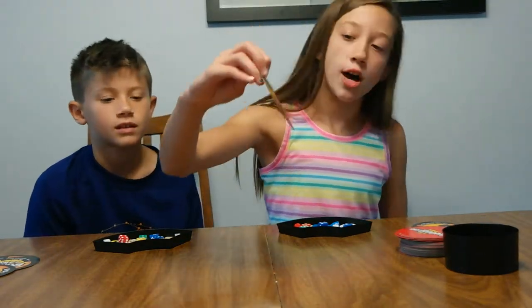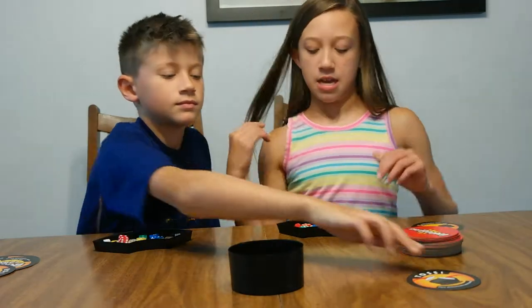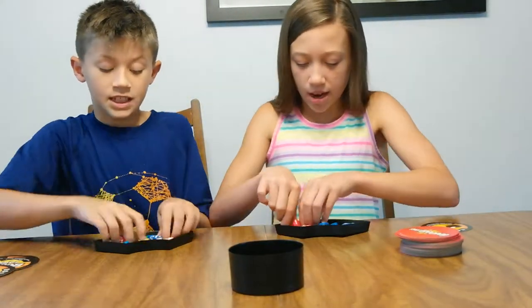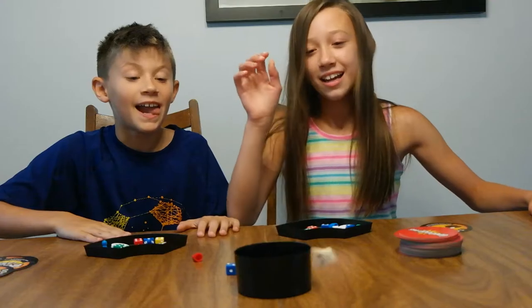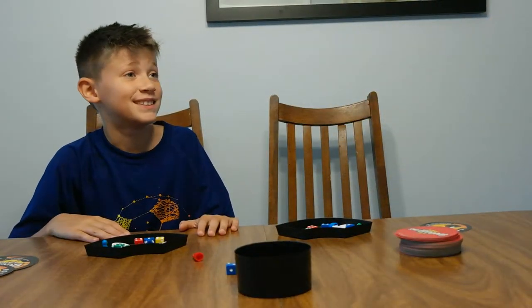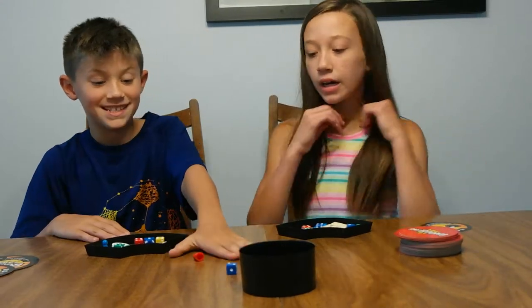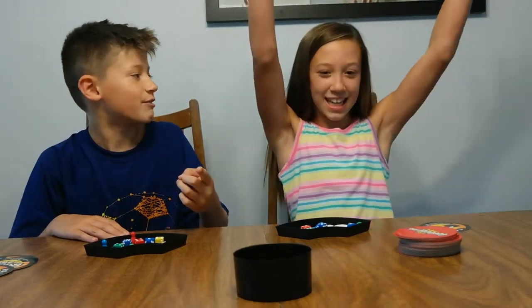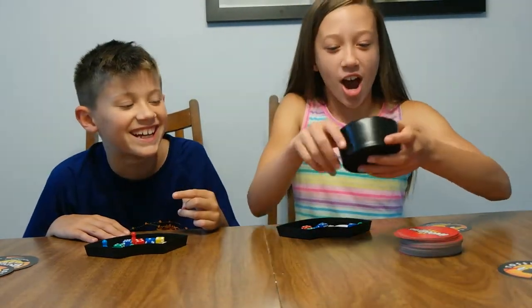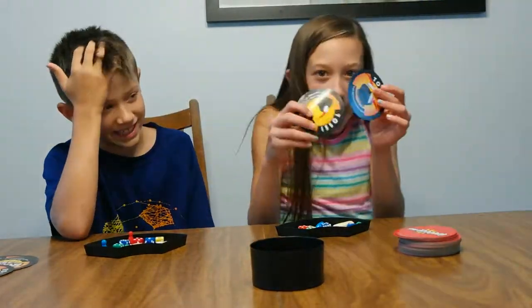Next card: toss two dominoes into the bowl. Three, two, one, go! After several attempts, Logan gets both dominoes in and says Shaboom. He now has six cards — which is what we were playing to — so he wins. But wait, he had pieces outside his bowl, so the card goes to Cora instead since she calls it correctly.